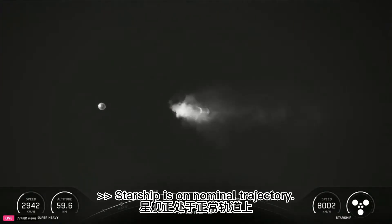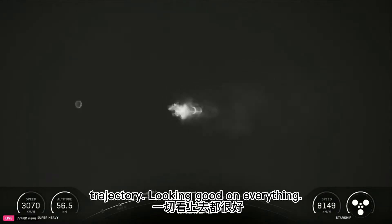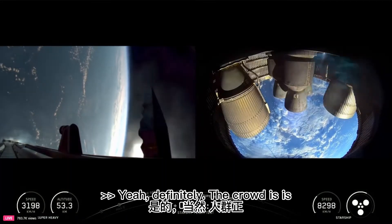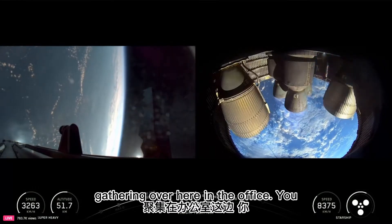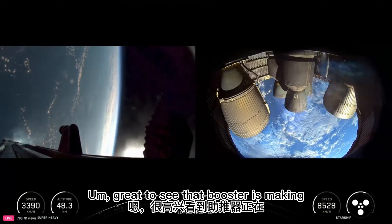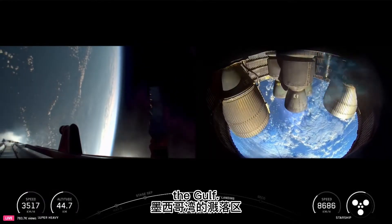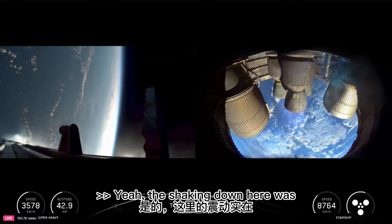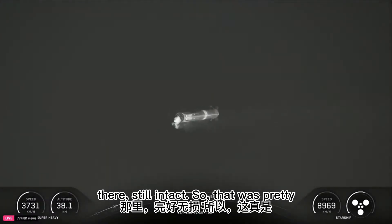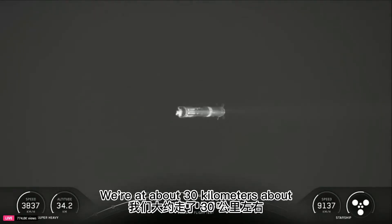Starship is on nominal trajectory. Looking good on trajectory, looking good on everything. The crowd is gathering over here in the office — you can definitely feel the energy. Great to see the booster making its way down to the splashdown zone in the Gulf. The shaking down here was absolutely nuts, the windows are still intact. Booster is coming down — we're at about 30 kilometers.